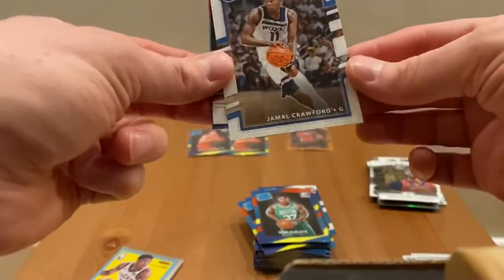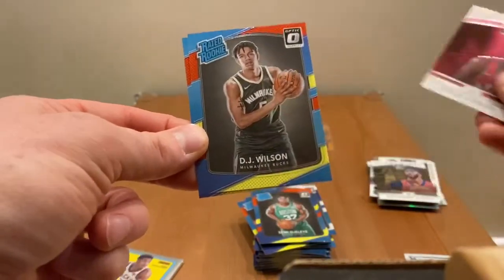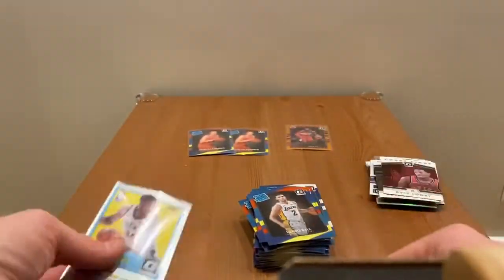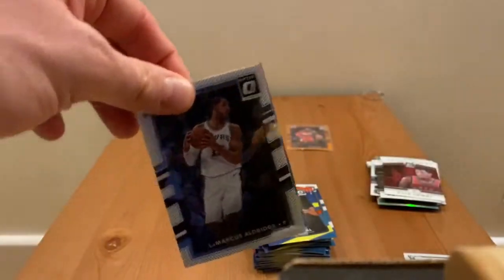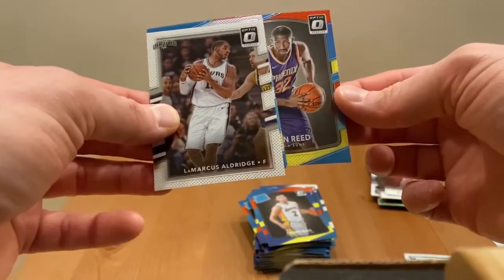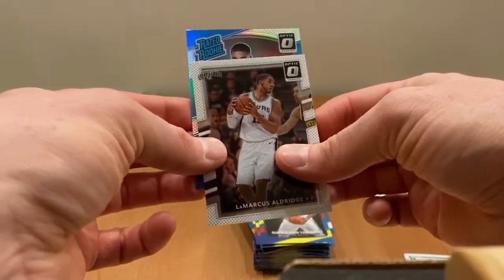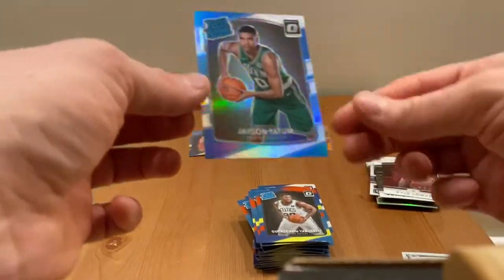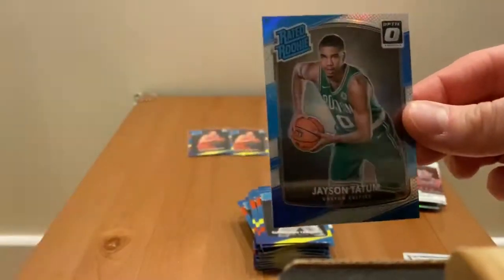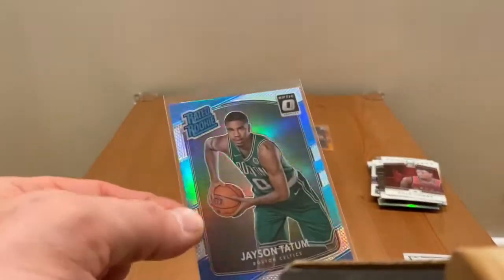Nothing special so far - maybe an auto in the last pack. Jamal Crawford, Kai Larry, first rookie DJ Wilson, and Lonzo Ball. Last pack: Lamar Odom-area, hollow rated rookie - saving the best for last. Devon Reed, Gershon Yabusele, and - Jason Tatum! Ladies and gentlemen, Jason Tatum! Very nice, the last pack is the best. Very nice holo.